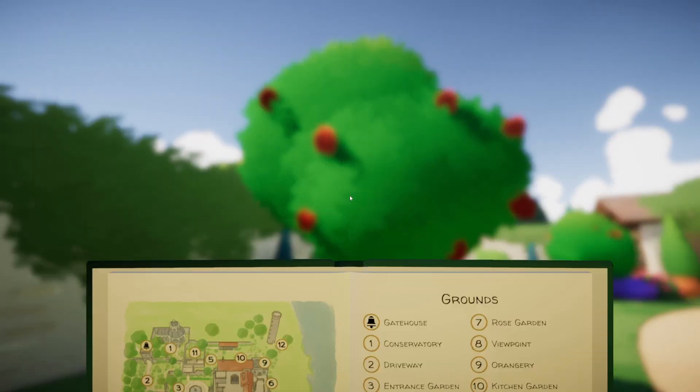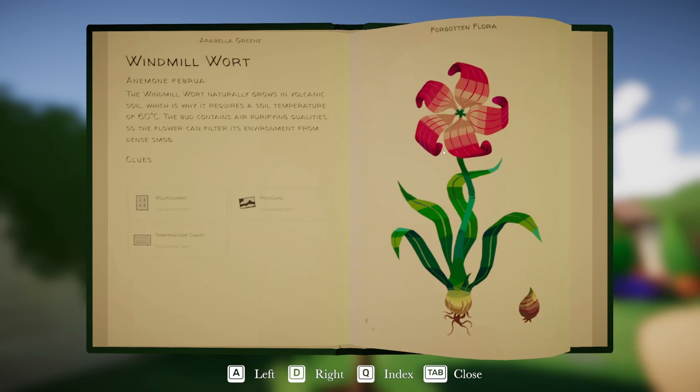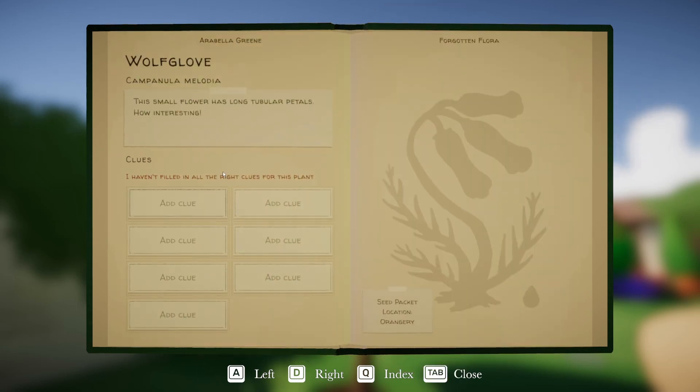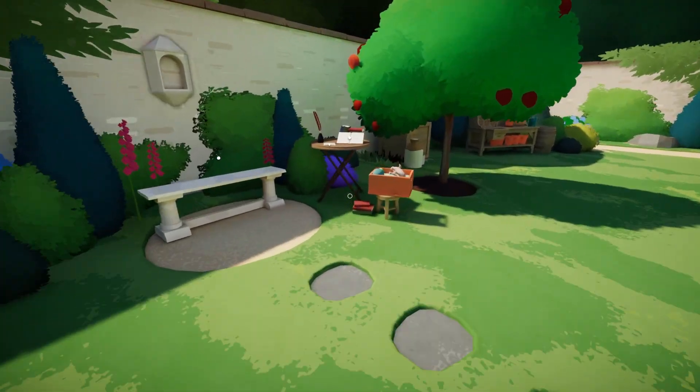Two new plants added here. We got Pixie Tears — the flower is closely associated with orchards, so we have five clues. And then we got Wolf Glove — this small flower has long tubular petals. How interesting. Okay, so which one do we start with?